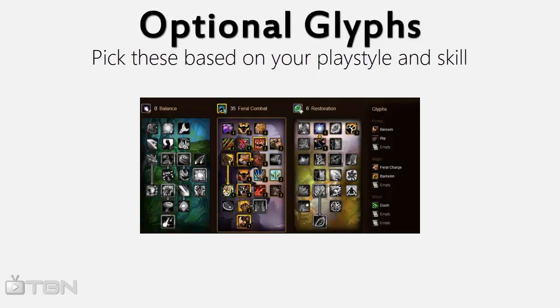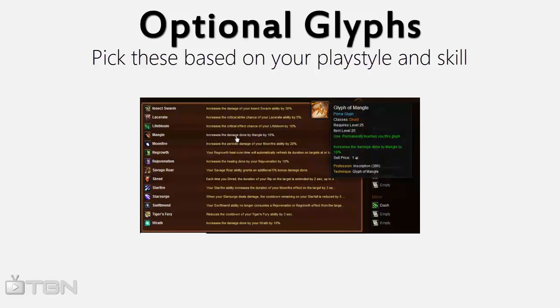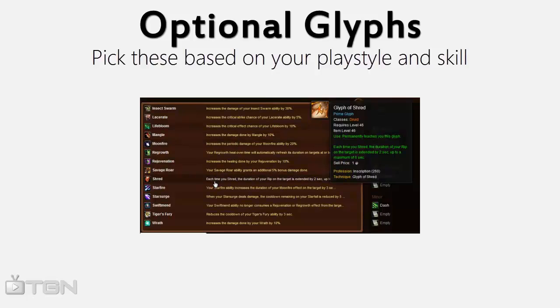For your last prime glyph spot, you can put either Mangle or Shred, which has been renamed to the Glyph of Bloodletting in 4.3. I would recommend Mangle for beginners who are using Mangle as their main DPS ability. If you're a more experienced Feral and not using Mangle as much, then I would recommend the Glyph of Shred. In the current patch, this glyph increases the time on your Rip by 2 seconds each time you use Shred, up to 6 seconds. When 4.3 comes out, this'll proc off Mangle too, which makes it even better.